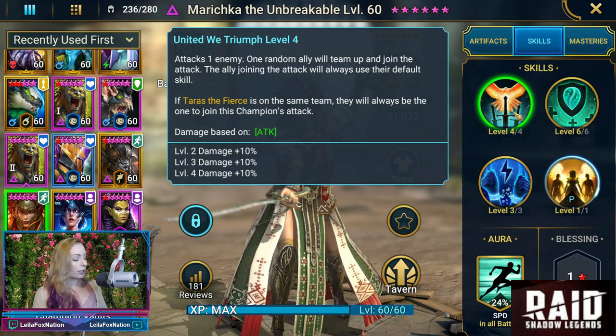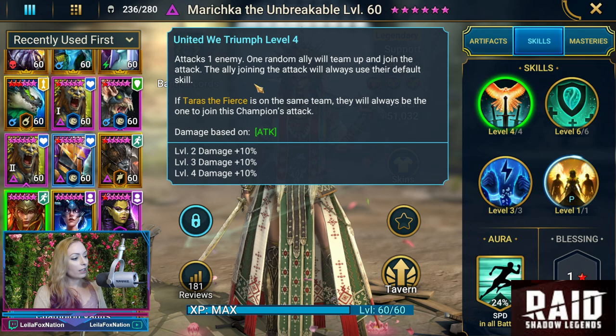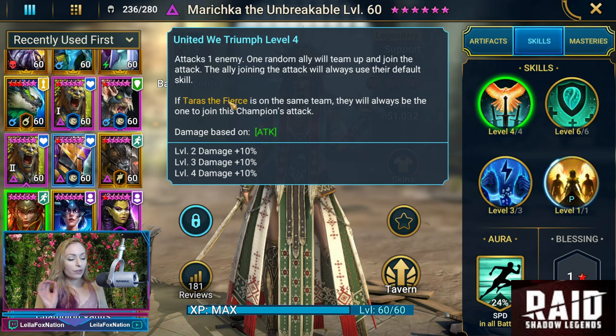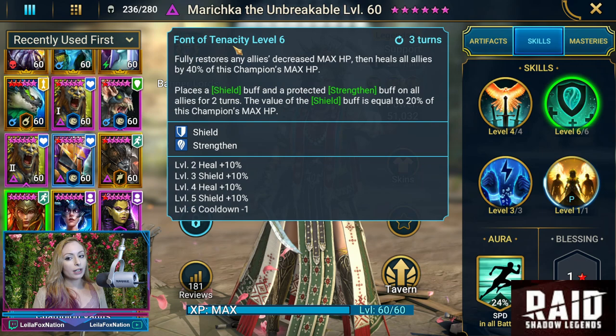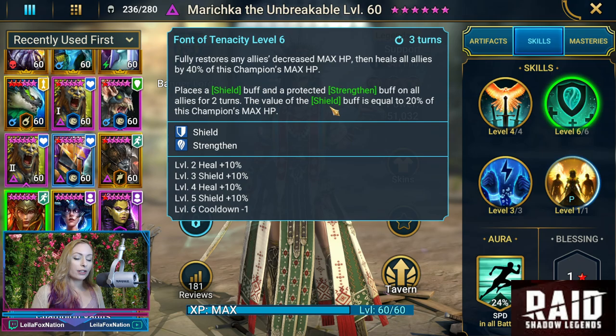Now for her skills, in case you guys are not familiar with Marichka — her A1 is United We Triumph: one random ally teams up and joins the attack. Ally joining always uses the default. Her A2 is called Font of Tenacity: fully restores any allies' decreased max HP, then heals all allies by 40% of this champion's max HP. It also does a shield, protect, and strengthen.